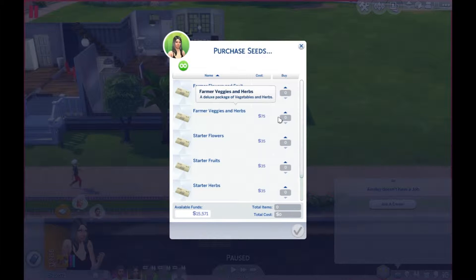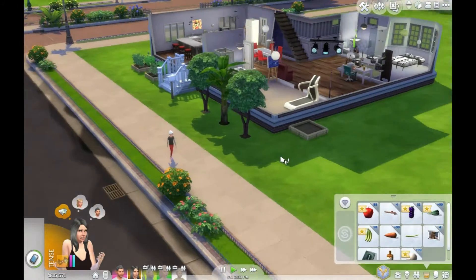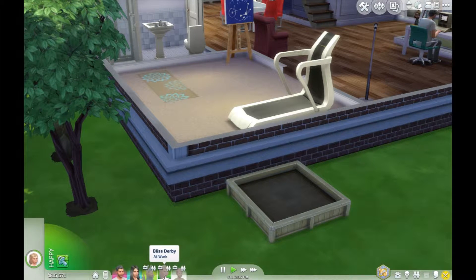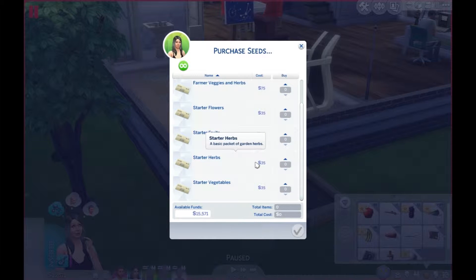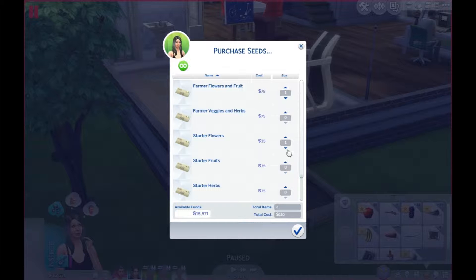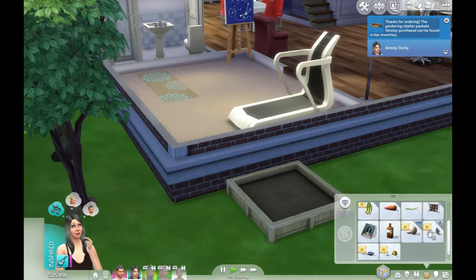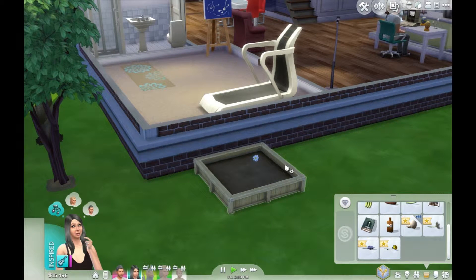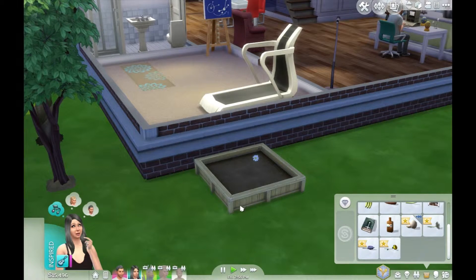Now we need to purchase some starter flowers and starter... Let me see what she has in her inventory first, because we need a strawberry and a daisy. So we don't have a strawberry. Does anyone have a strawberry in their inventory? Okay, so we'll buy some starter seeds — some starter fruits and starter flowers. Why don't we just do that? Open that seed packet. Okay, there's daisies. I thought we would also get fruit. Why don't we just go plant that.